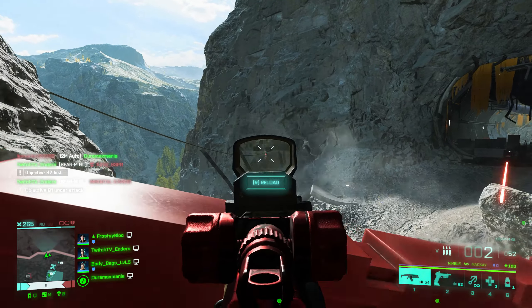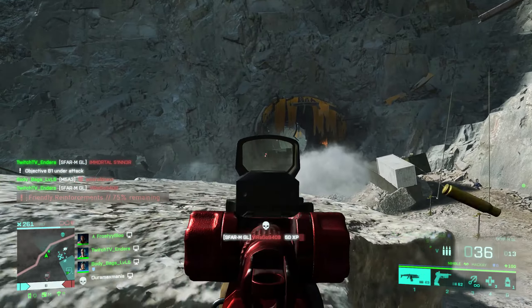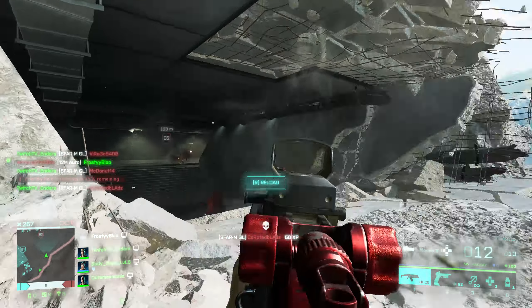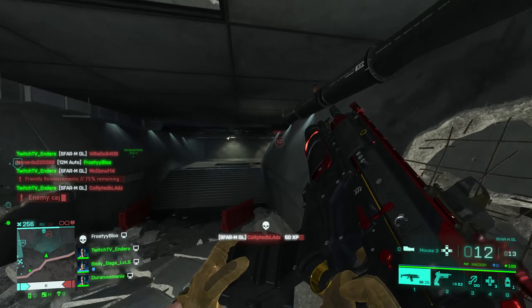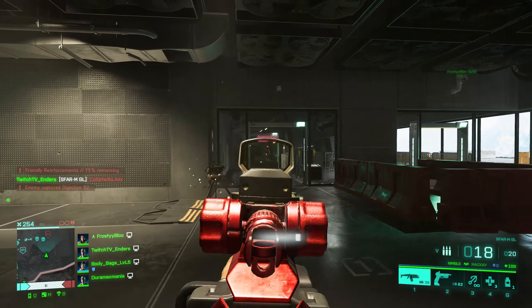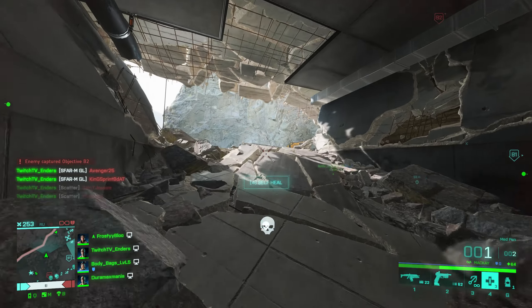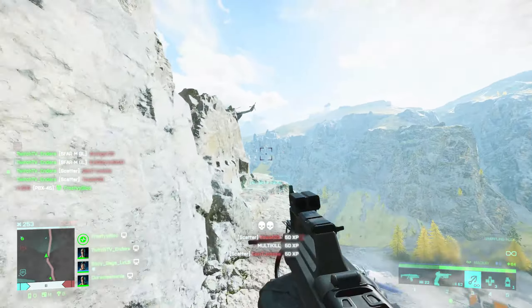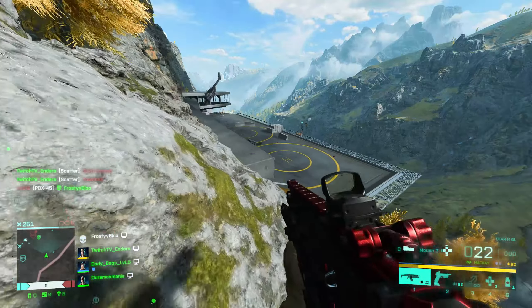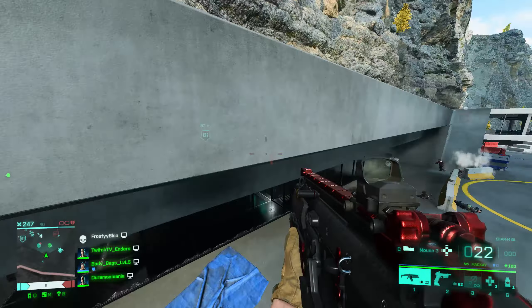Moving on to the new map, Stranded. People who have already played it — namely Flakfire — say it's probably the best Battlefield 2042 base game map. A community manager on Twitter also urged people that it doesn't play anything like Discarded even though there is a big boat. Alongside this new map, two new vehicles are being added, though one won't be available until the 2.1 update later in the season — that's the Polaris PZR transport vehicle.